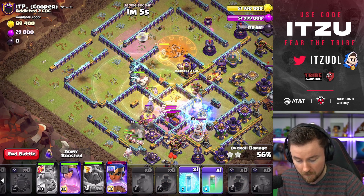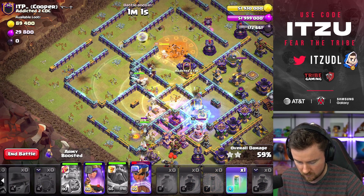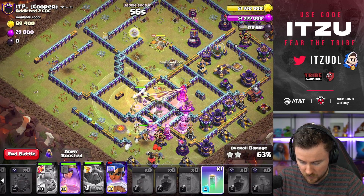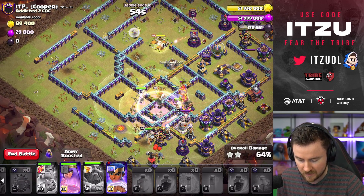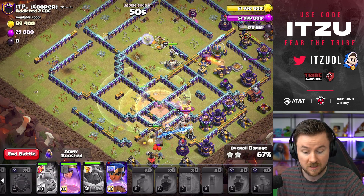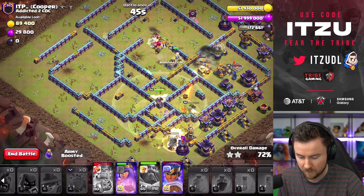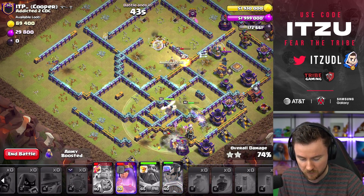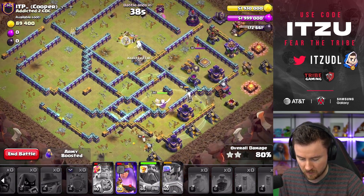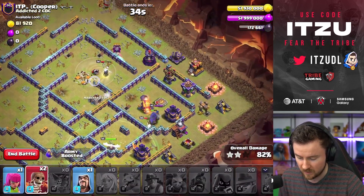Let's use that Freeze. The Queen is staying alive, which is amazing for us. The Warden is looking not too bad. We have the Invisibility Spell — let's use it right here, I think that might be a good time. Queen is looking good as well and she has her ability. There's some Red Mines — we're scared about Red Mines firing when my Healer is going down, that would not be great. The Queen still has her ability left, so maybe we can take some buildings out.